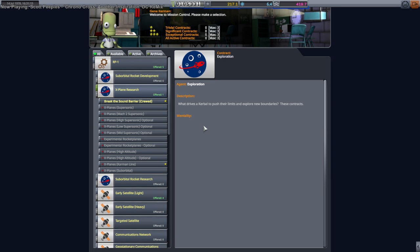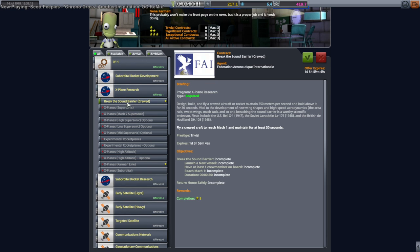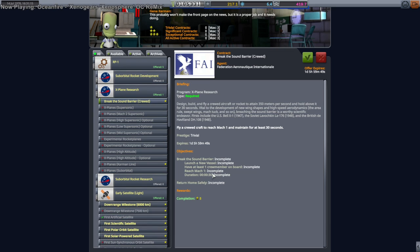Hello everyone and welcome back to my RP-1 career in Kerbal Space Program 1.12. In this video I'm going to embark on X-Plane Research. We just have one contract: break the sound barrier. Reach Mach 1 for 30 seconds and then return home safely, which is hard. But I think when they say return home safely they don't mean the runway, they just mean Earth. So that's not too bad.